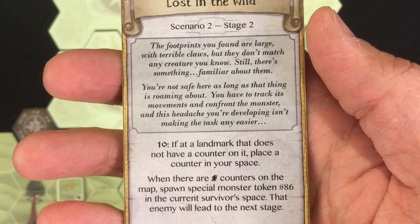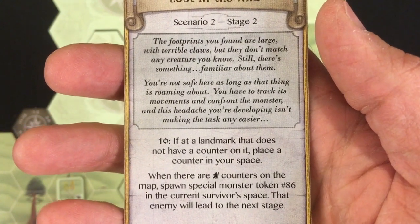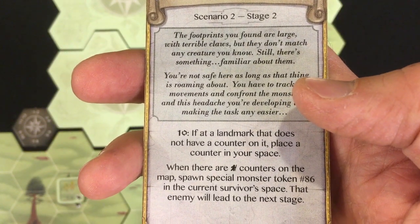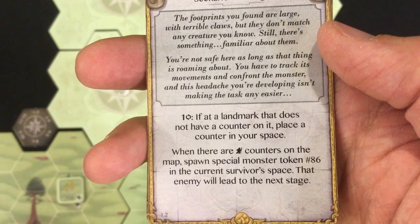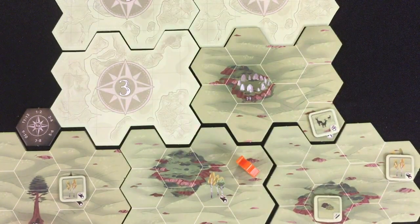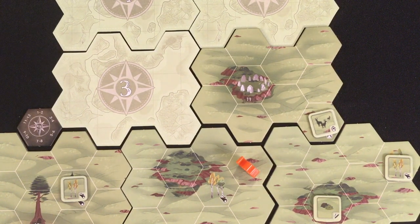The footprints you found are large with terrible claws but don't match any creature you know. You're not safe here as long as that thing is roaming about. You have to track its movements and confront the monster — and this headache isn't helping. Spend one stamina at a landmark without a counter to place a counter; when there are player-count counters on the map, spawn special monster token 86 in your space. That enemy leads to the next stage.